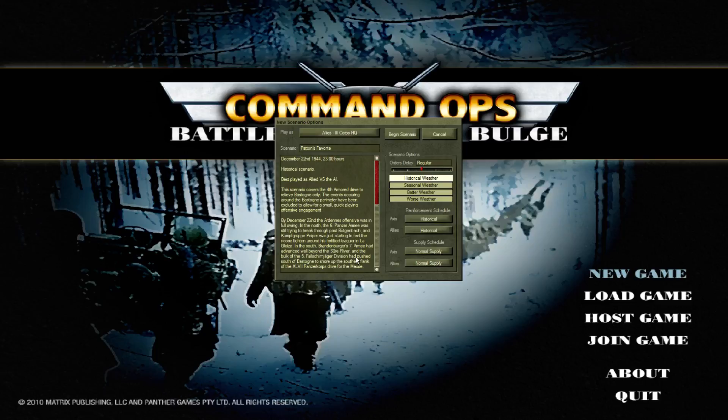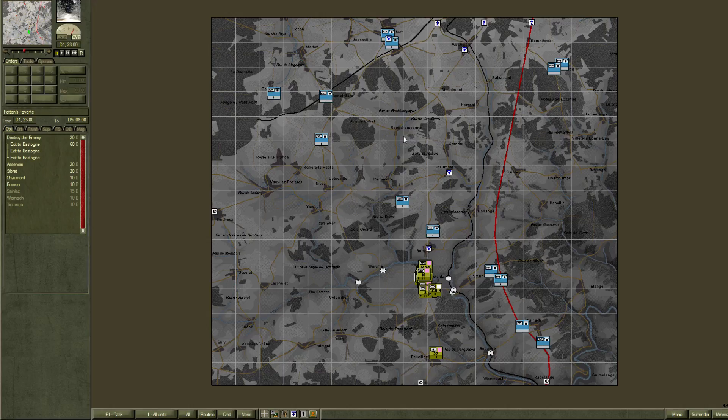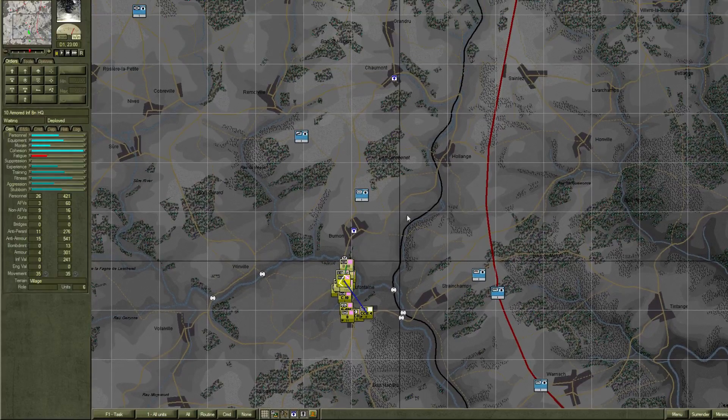Hello everybody, my name is Hofstra and welcome to Command Ops Battles from the Bulge. My voice is now clear and smooth. We're going to be doing Patton's Favorite scenario, which dictates the 4th Armored movement into Bastogne. Bastogne was an encircled town that was a major road network, and Patton sent his favorite division off to try and rescue it.